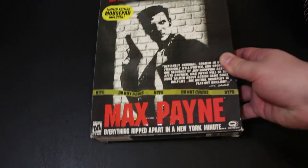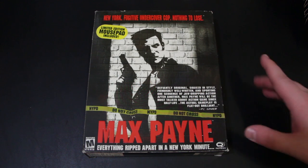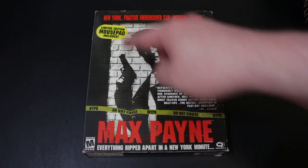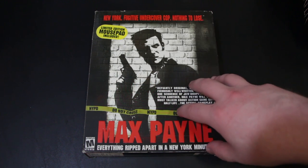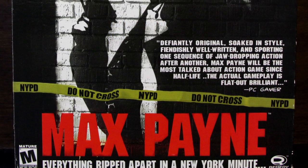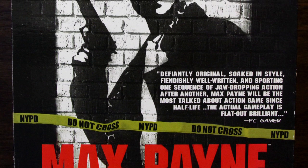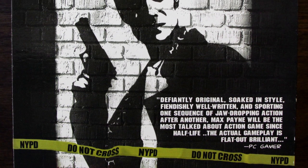Another one I saw in Best Buy and had to have. There's a very monochromatic thing going on here, a little bit of yellow just to tell you there's a mousepad, and there's an NYPD 'do not cross' crime tape thing. Just the red, the black and white — this really sums up a lot of the game itself. There's a lot of black and white narrative in terms of what's good or evil, then it gets ambiguous. Everything is shadowy.